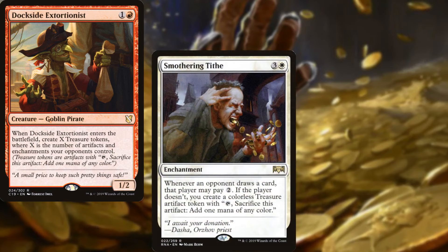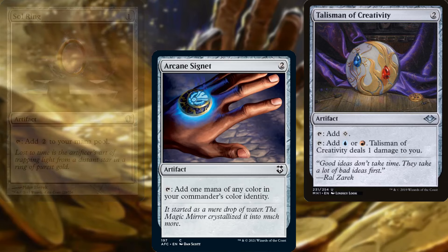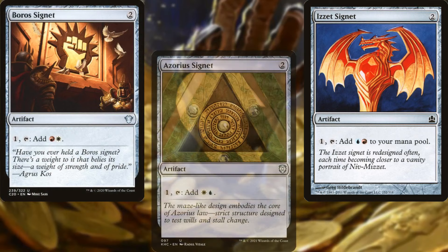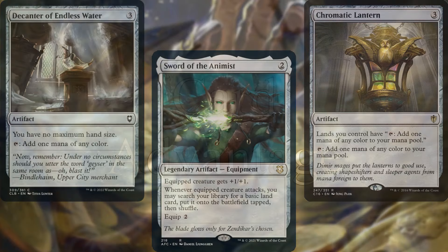For ramp, we have Dockside Extortionist and Smothering Tithe as treasure generators, plus Jeweled Lotus, Sol Ring, Arcane Signet, Talisman of Creativity, Talisman of Conviction, Talisman of Progress, Izzet Signet, Boros Signet, Azorius Signet, Chromatic Lantern, Decanter of Endless Water, and Sword of the Animist to help us ramp to our commander.